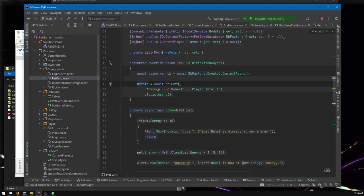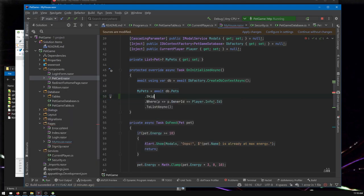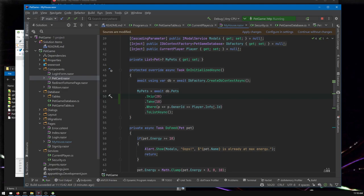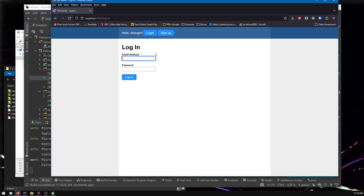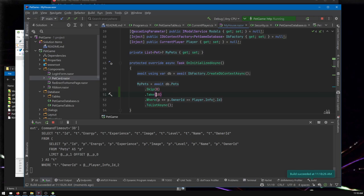We want to only list part of these pets. The commands to do that are Skip and Take. Skip lets you say 'skip the first 10,' and then Take 10 — 10 being the size of one page. Skip zero means don't skip any, only take the first 10. We can just do this and see that it works — we'll have only 10 pets in our house rather than 15.